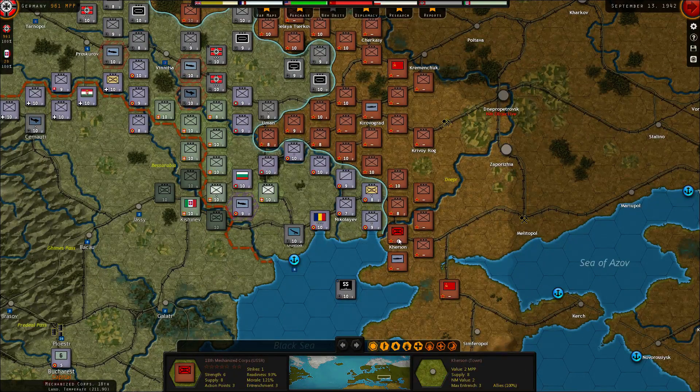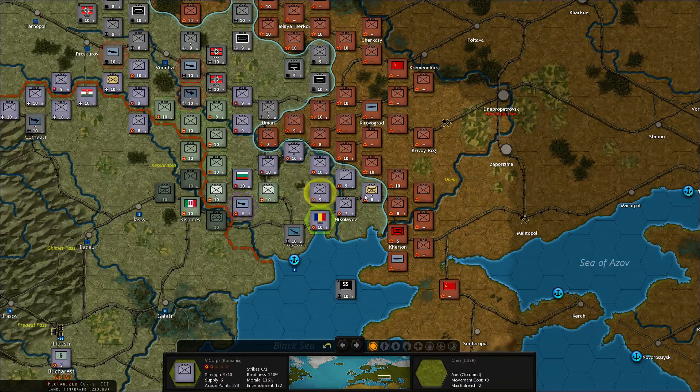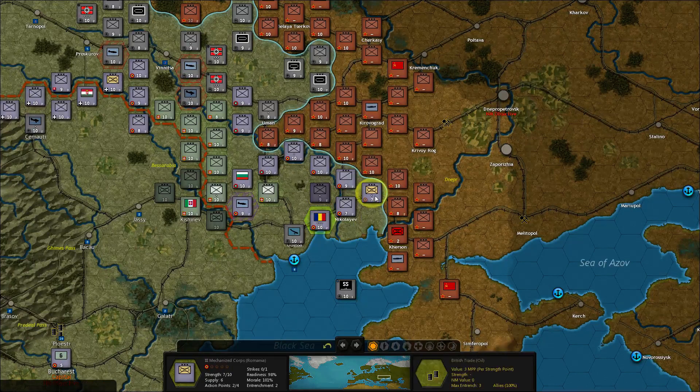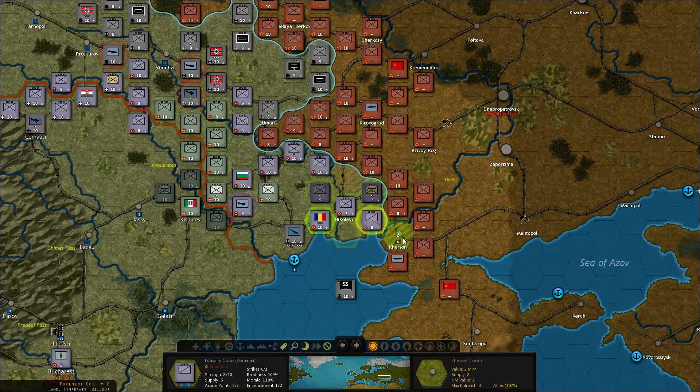So, Kazan — we want Kazan, right? I think we can probably grab it. Start by doing that, then move out of the way. Then we can move these guys down, move them also out of the way, move them back up here. Get the cavalry down and take it.